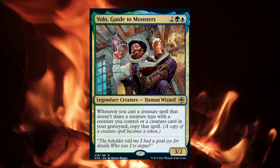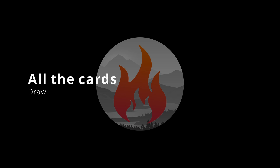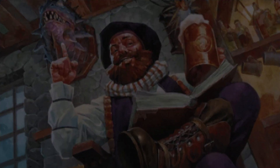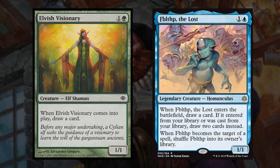So, with all that being said, let's jump into the first category of cards. The first category that all commander decks need to perform consistently well is card draw. I looked to mainly focus on creatures that could draw us cards so that when Volo is out, we can double up on these effects. First up we have Elvish Visionary and Fblthp the Lost, both of which draw us a card when they enter the battlefield.